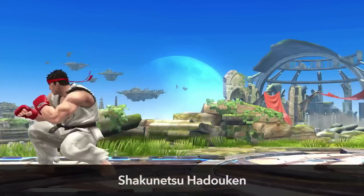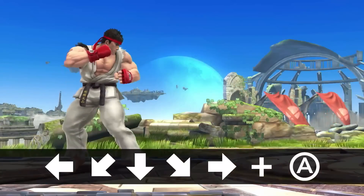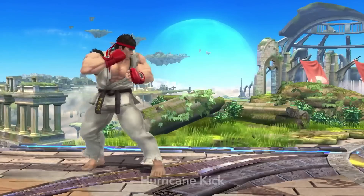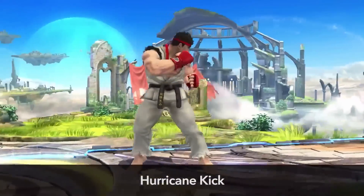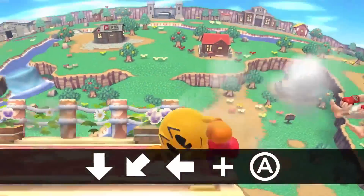Another type of Hadouken, the Shakunetsu Hadouken, can be activated by entering a Yoga Flame command. There's also the Hurricane Kick — it's hugely destructive and it can be used for movement too.